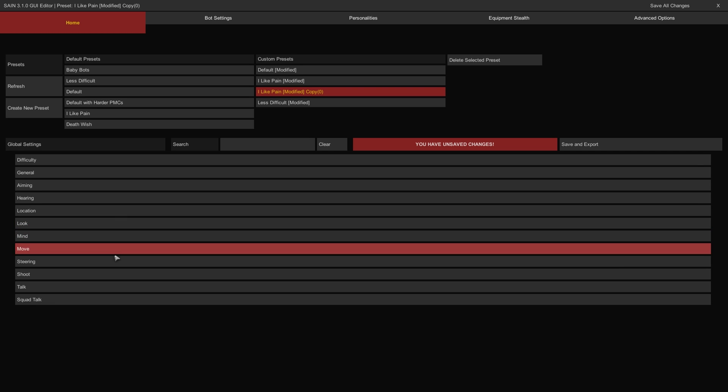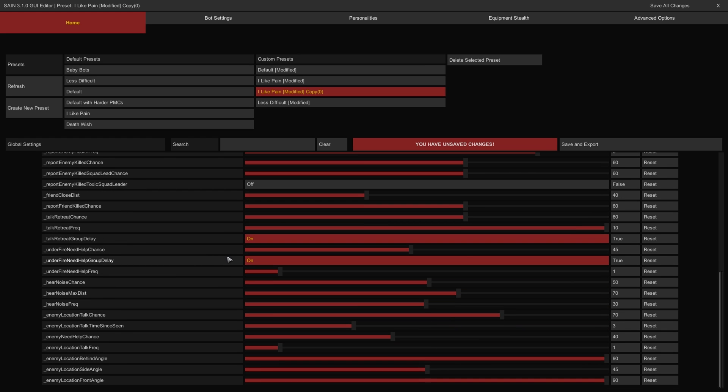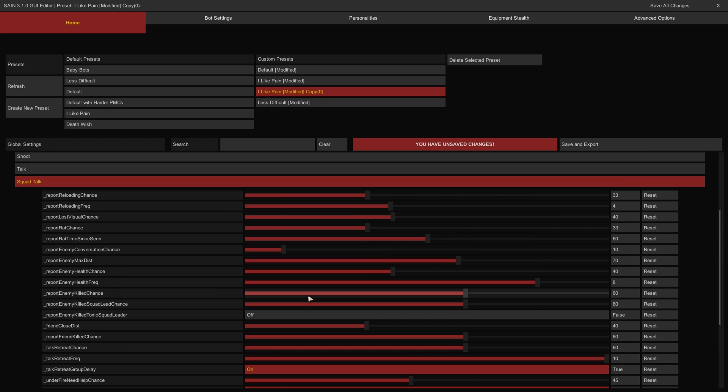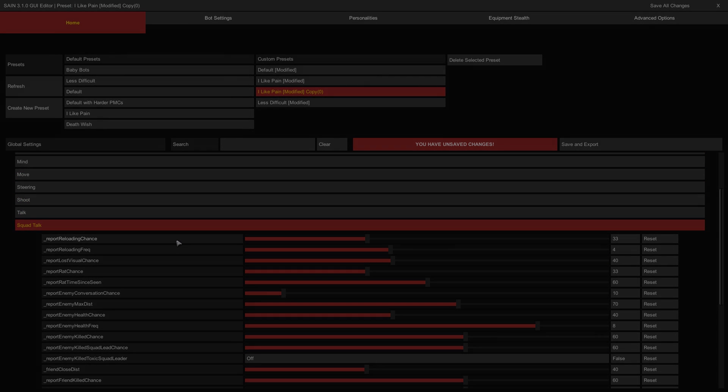The Squad Talk category has controls for how bot squads converse amongst themselves in raids. These control sliders are very specific parameters for bot conversations, most having to do with the frequency of contextual voice lines depending on their activities. Change them if you will, but you'll likely never find the need.